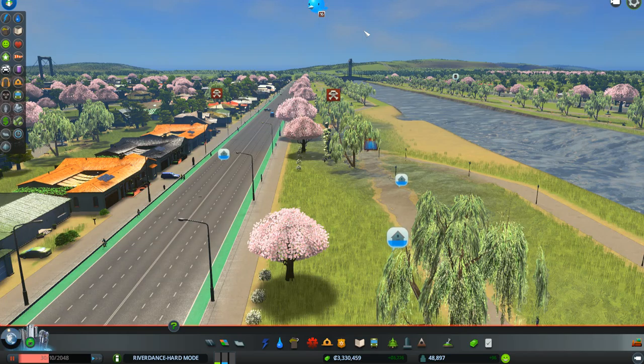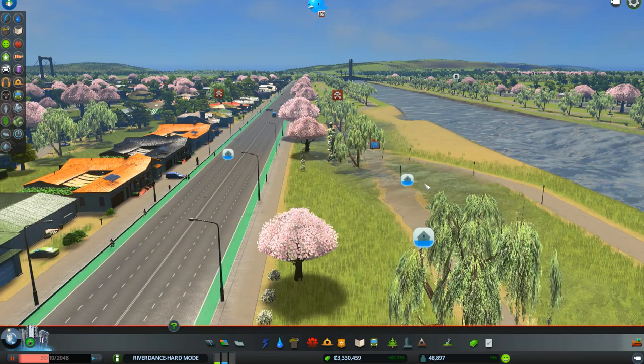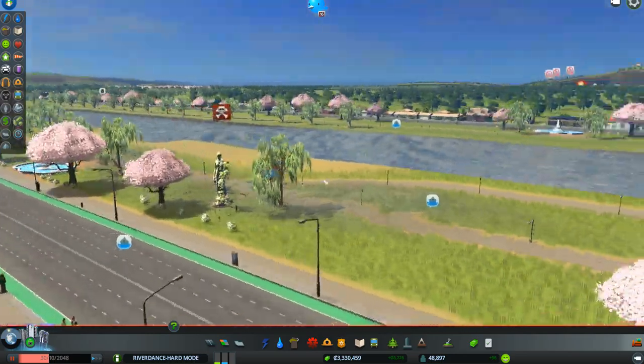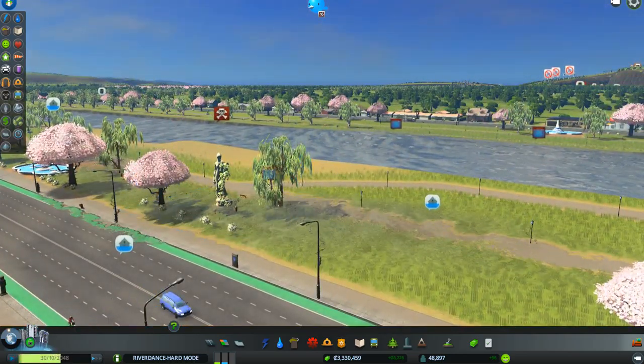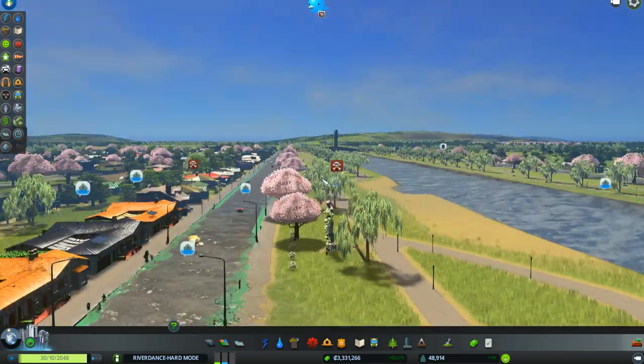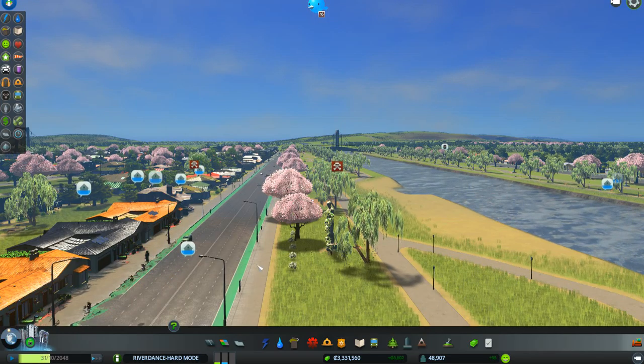If you look, you see all these little blue signs like this one here. They have a house with water halfway up on it — it just means there's flooding. And if you look down in here, once I turn it on, you can see water flooding out into the city. People are being drowned in it, some of them, which is never good.